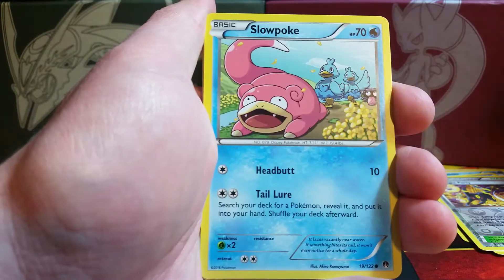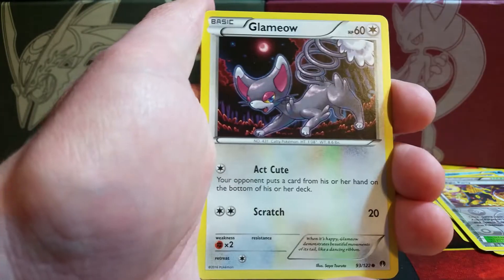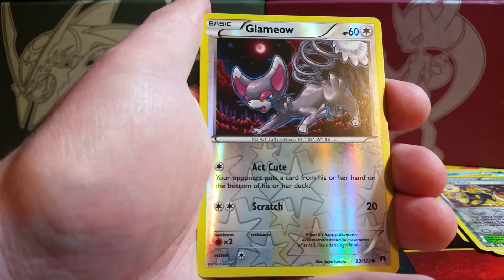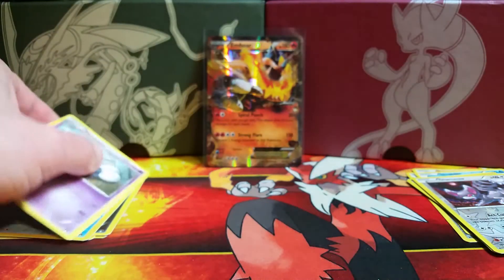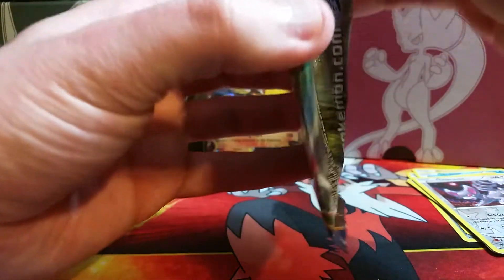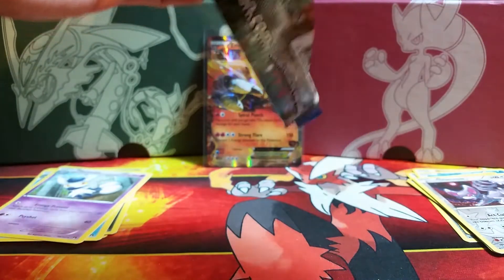Here we have a Delinquent, Gabite, Slowpoke, Shinx, Spritzee, Glameow, Ducklett. The reverse holo is another Glameow and the rare is a Meowstic — so back to duplicate non-holo rares. So far part one has obviously been a much stronger half.